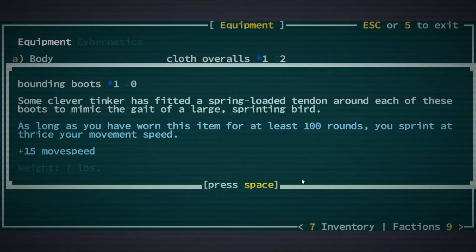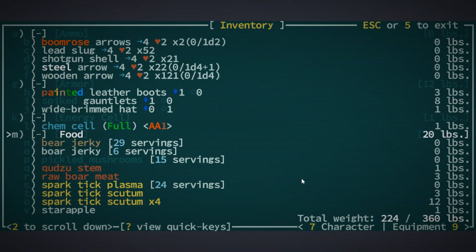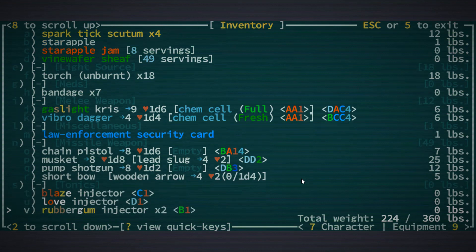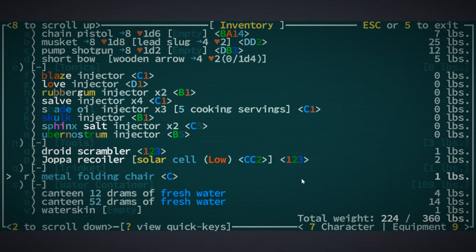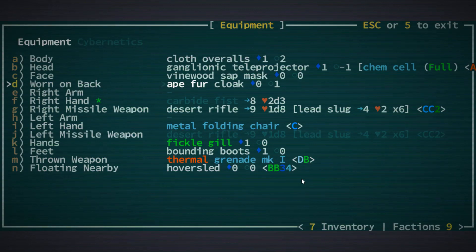Some clever tinker has fitted the spring-loaded tendon around each of these boots to mimic the gait of a large sprinting bird. As long as you have worn this item for at least 100 rounds, you sprint at thrice your movement speed. Plus 15 movement speed. That is quite nice. And then I just want to know what the chair does - probably nothing at all. Metal folding chair - equip. It's in my left hand, so I guess I can hit things with it.